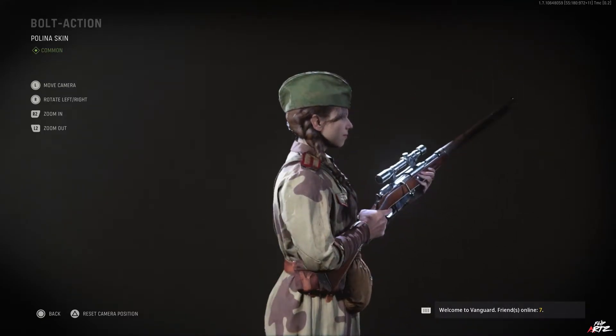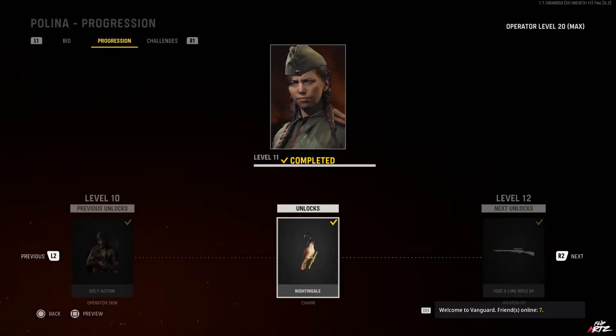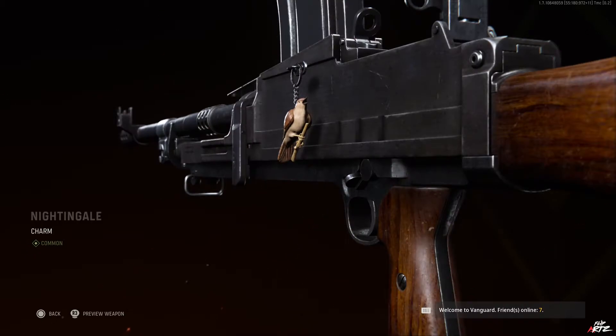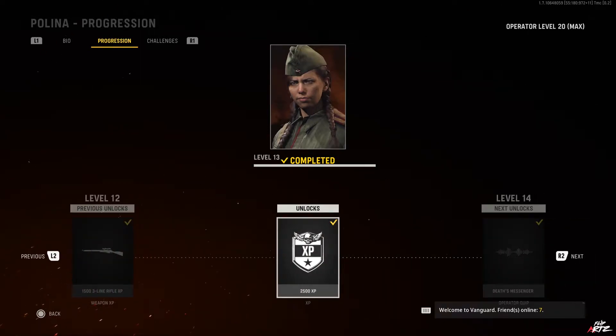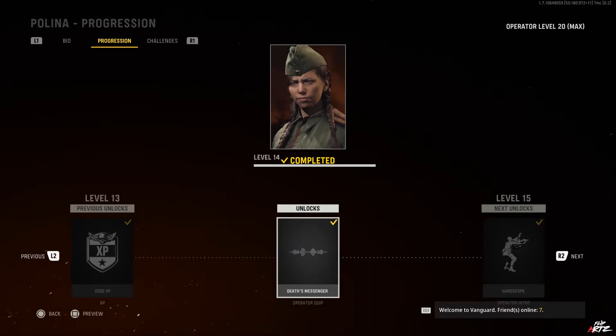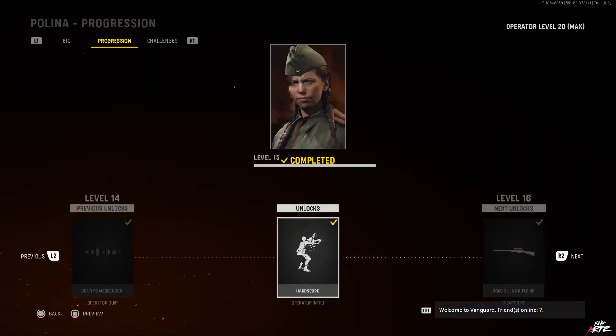At level 10 you get the Bold Action operator skin — the first of two operator skins in these progression rewards. Level 11 gives you the Nightingale charm, which you can see on the side of the weapon. Level 12 gives 1,500 weapon XP again for the Three Line Rifle — free weapon levels and attachments if you haven't maxed it out yet. Level 13 gives 2,500 regular leveling XP, and level 14 gives you the Death's Messenger operator quip: 'I am not death, I am its messenger.'